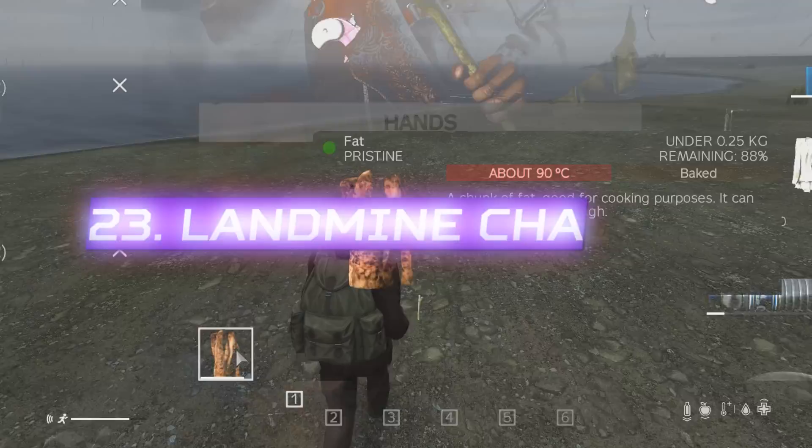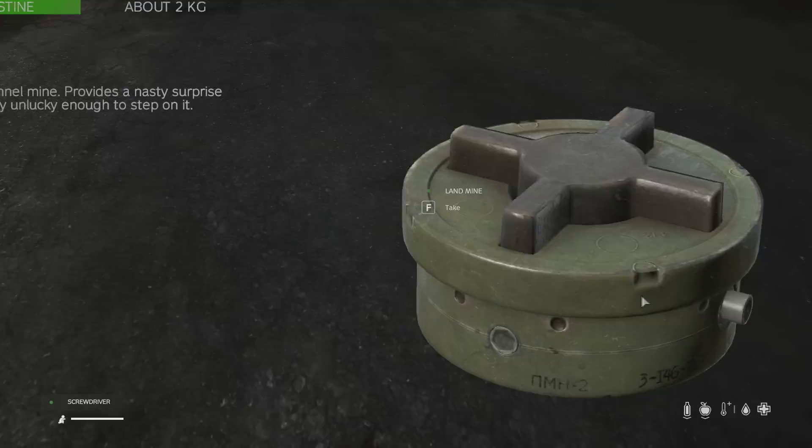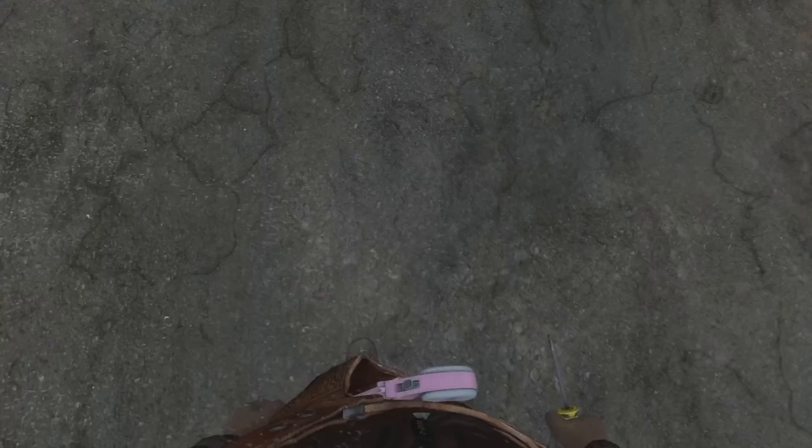Landmines in the last patch didn't detonate when shot — now they do, so when they become ruined, they will explode. And if you disarm one with a screwdriver or a lockpick, you can actually reuse the landmine now. This was not possible before — it would get ruined. Now you can pick up the landmine and use it against the person that placed it there.